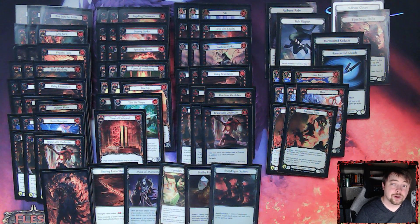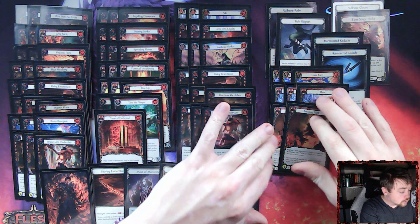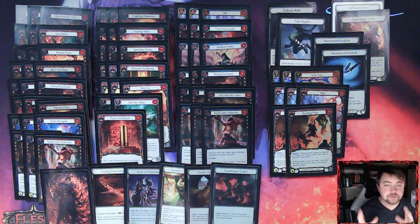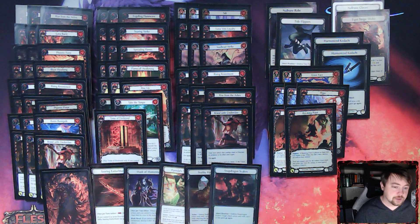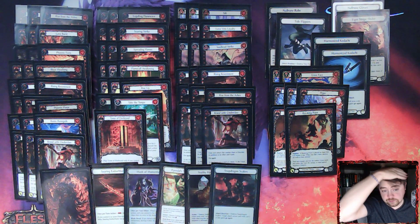Hello everyone, welcome to another episode of TC Talk. Today I wanted to go over an updated file list for you all. I've been playing around with different builds with Fai, really trying to wrap my head around what's going to make Fai good in the long run. This isn't necessarily an update to my Volume 1 Fai list — it's just another variation I've been trying out. The key question I've been asking myself is: why would I play Fai over Katsu?